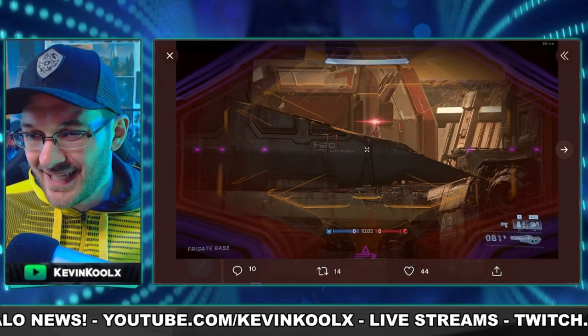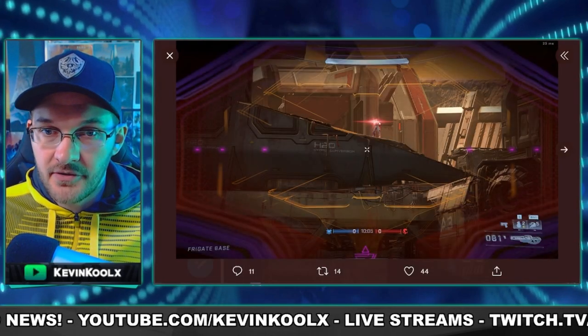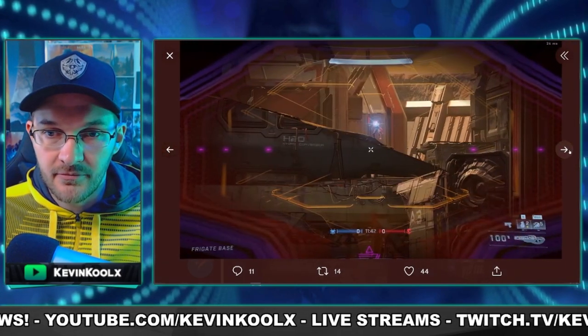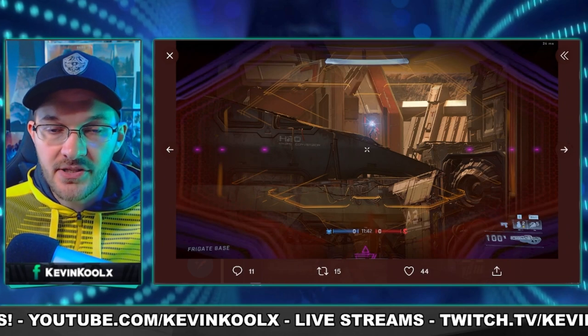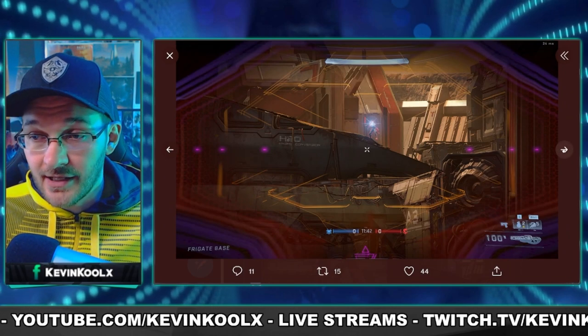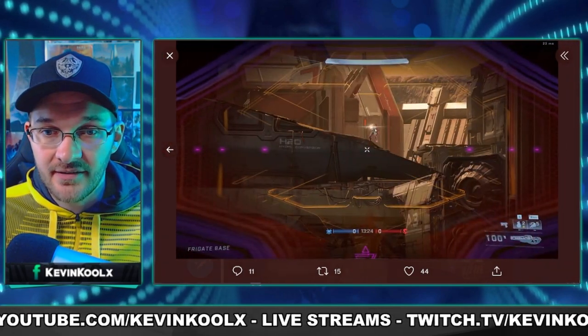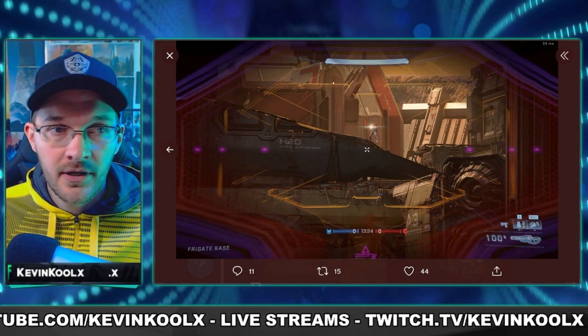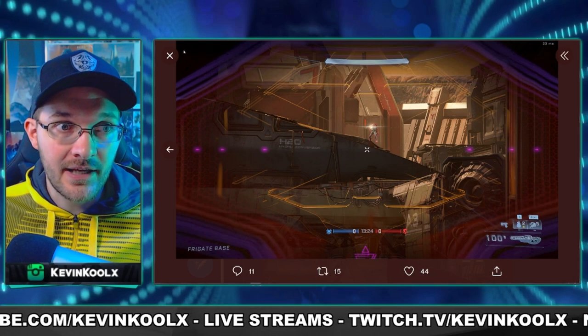Here's what the Scope Glint looks like now — this is on the stalker rifle. Not too crazy; you can still definitely see it. If you can see the player, you're gonna see the Scope Glint easily. Same thing with the shock rifle, not as prevalent. And here's the sniper rifle — it's much more subtle, but definitely still there, not non-existent.